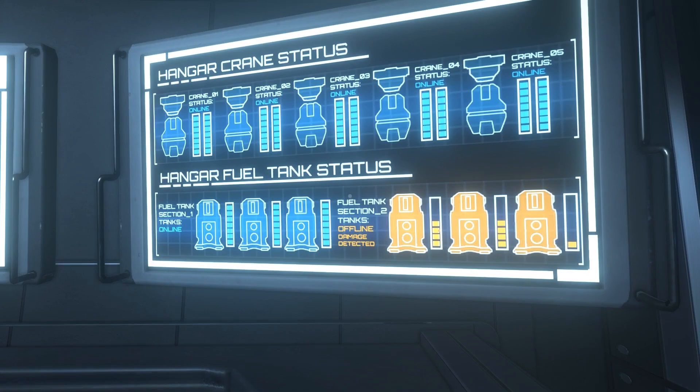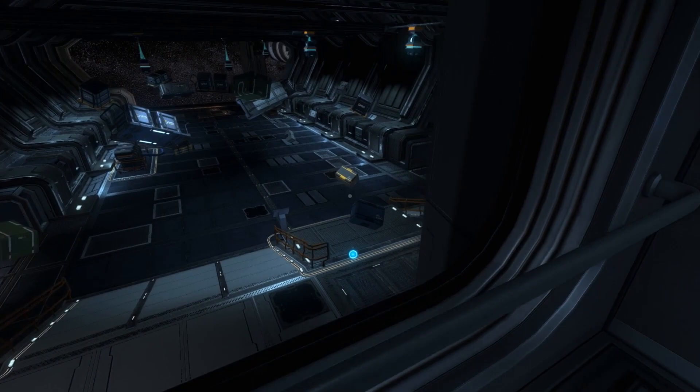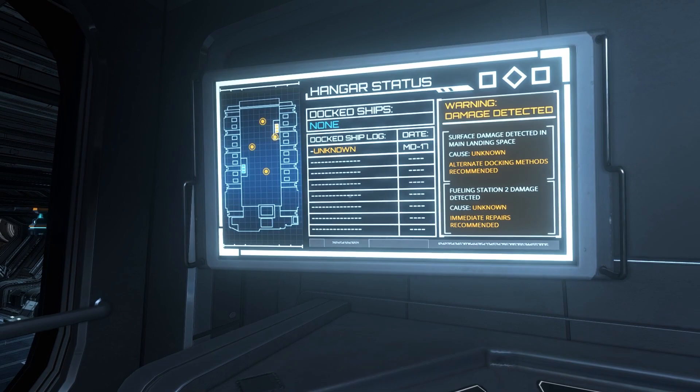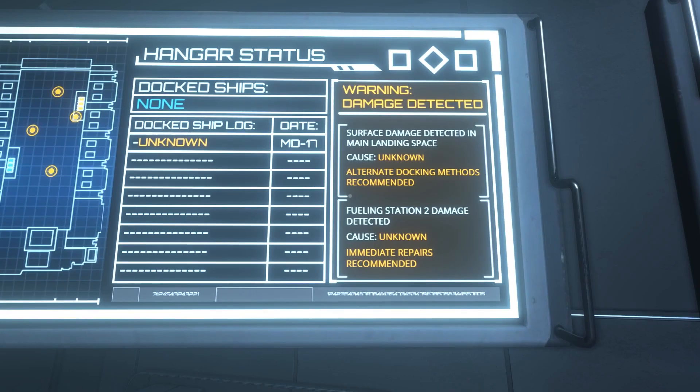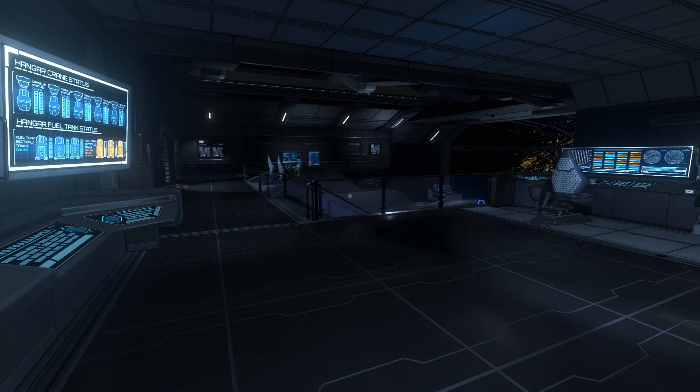Fuel tank offline, damage detected. Docking bay open — there is no gravity because the docking bay is open. Dock ships? None. Dock ship log? Unknown. On the 17th day — oh my God, oh no. Someone's here. Someone's been here — are they still here? Currently no ships, but someone's been here on the 17th day. I'm freaking out, man.